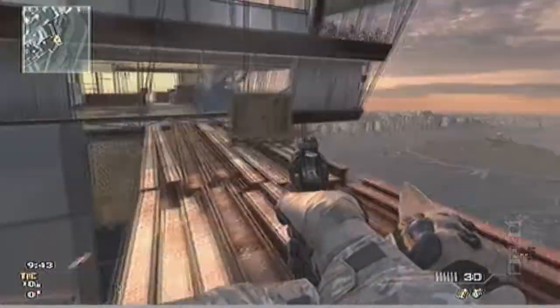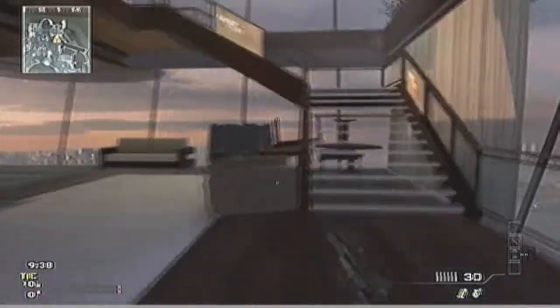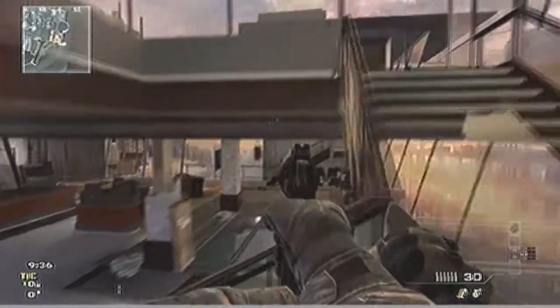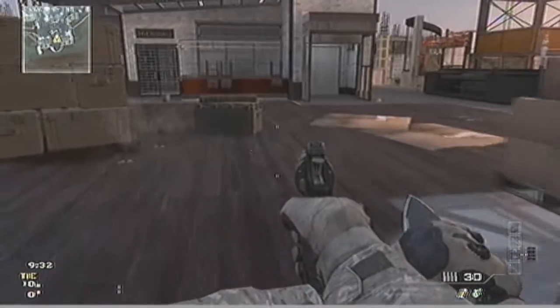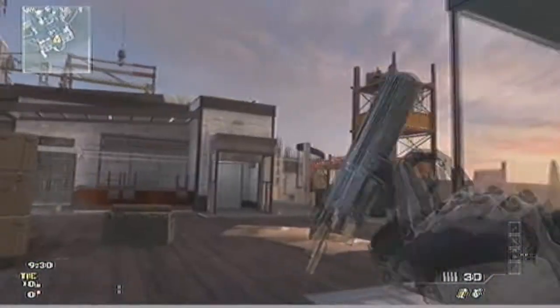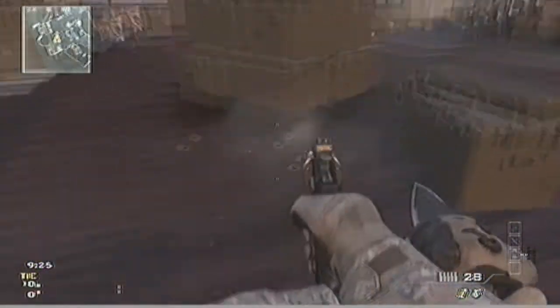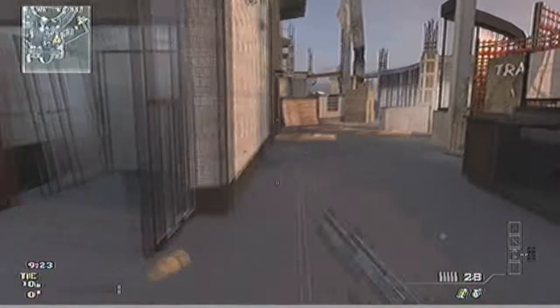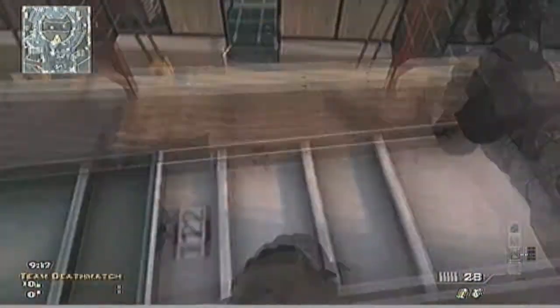Just looking around at first, this is a base right here — this is sort of what you'd classify as a base. Up here, this is a place where a domination point would be, or I assume a flag. I have not played Capture the Flag here at all, and I find that a little disappointing, because I think it would be a really good Capture the Flag map for a big team. There would be one domination point in the middle, which would be down around here, and either team has a lookout point.